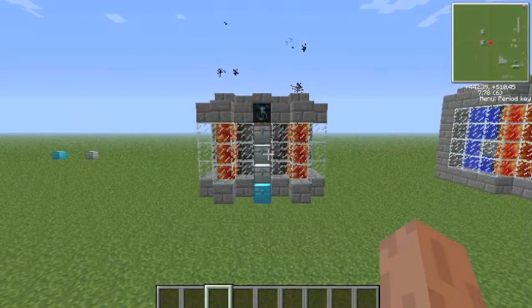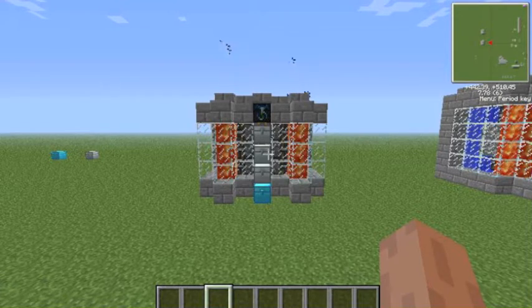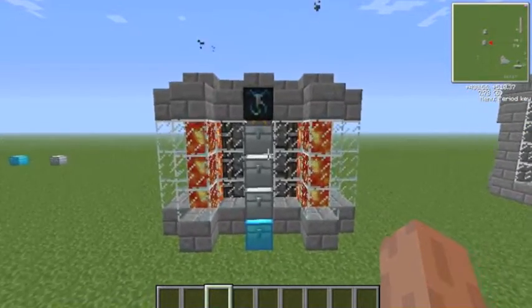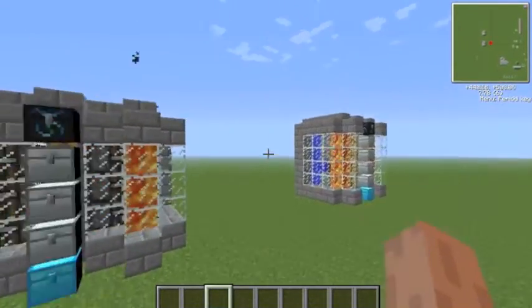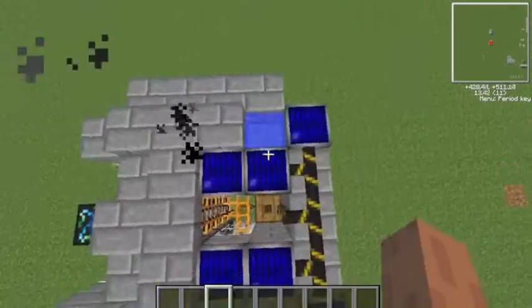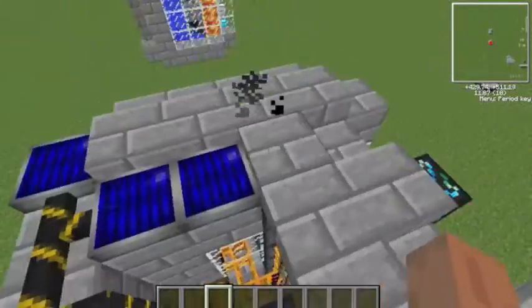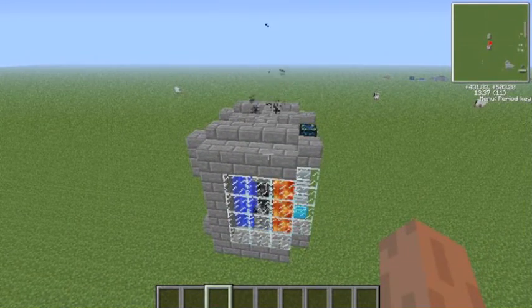I gave myself the challenge of creating an elegant-looking, small and compact cobblestone generator, and that's what I have here and over there. This one only works outside because it's running off solar panels; however, that one works everywhere because it works off thermopiles.